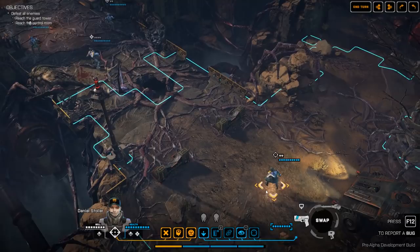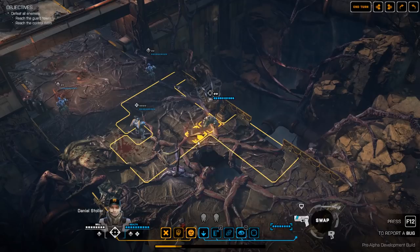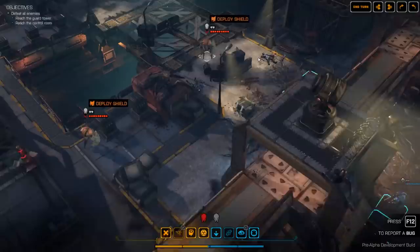Someone asked previously if this can be abused by switching to one weapon and then switching back to the other. The answer is no. If I switch to the pistol, move to the extent of the blue range where I can still fire, and then switch back to the sniper rifle, you'll see that we no longer have enough time units to take that shot.